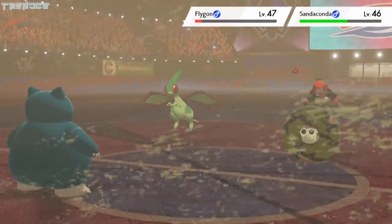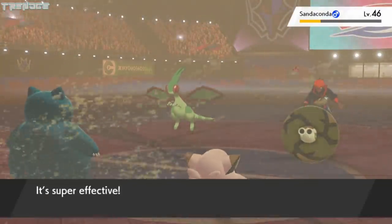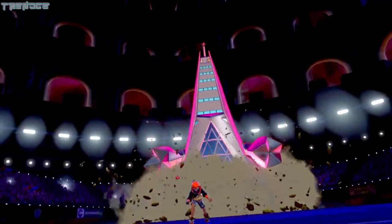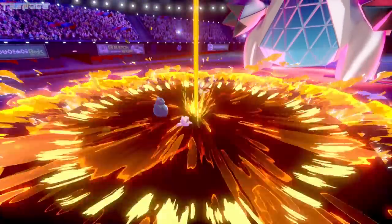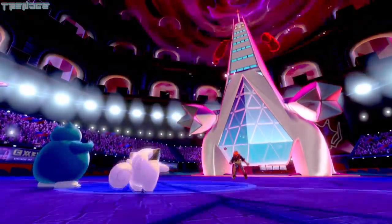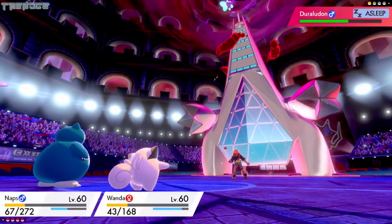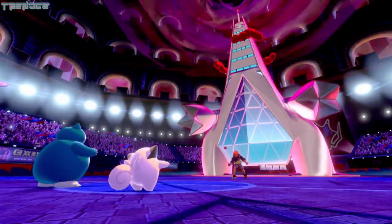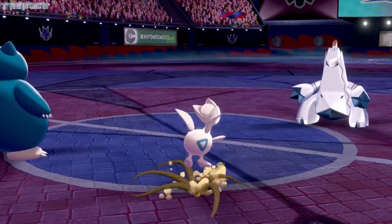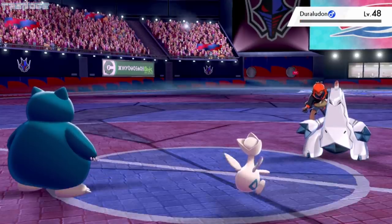Sandaconda is sent out next, and Naps uses Hyper Voice damaging both opponents, while Wanda uses Dive on Sandaconda. Naps finishes off Sandaconda with Crabhammer, so Raihan sends out his Gigantamax Duraludon. Naps is able to survive an attack from Duraludon, and Wanda uses Avalanche on Flygon, bringing it down. By some miracle, Naps uses Spore and puts Duraludon to sleep, and then uses Blue Flare, taking nearly half of his HP. Naps then uses Strength Sap, healing himself while Duraludon goes back to normal. Wanda gets taken out, so we send out Egg, who uses Ingrain. After a few more turns, Egg finally finishes off Duraludon with an Electro Ball.